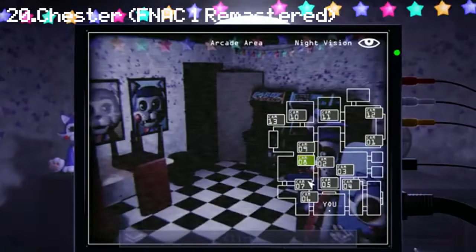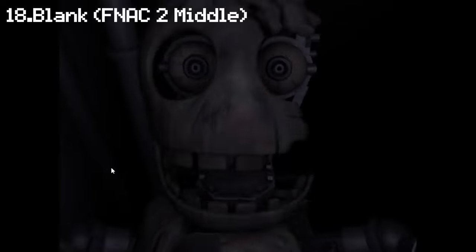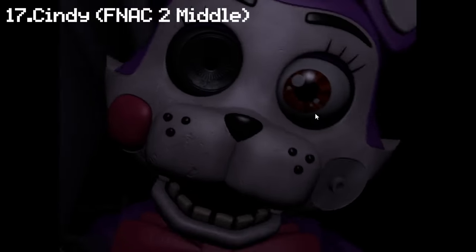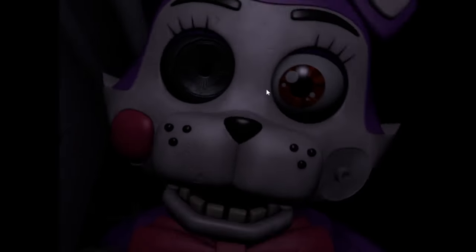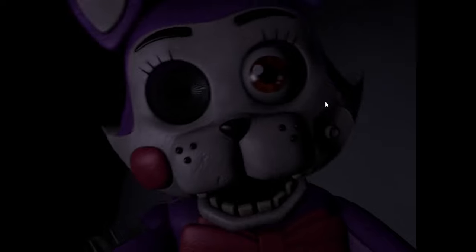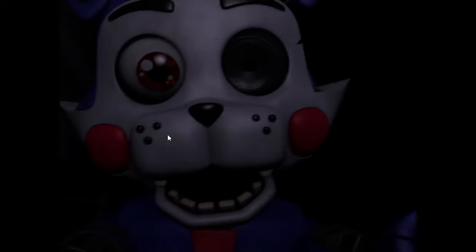Number 20: Chester from Candy's 1 Remastered. While I still don't like Chester's design overall, they do a better job of making his personality shine here. I like how he comes out from the side of the screen, kind of like he's coming from behind you — it has its charm. Number 19: Blank from Candy's 2, Side Jumpscare — starting the Candy's 2 section with Blank attacking from the side. Blank just has the weakest design of the bunch. Number 18: Blank from Candy's 2, Middle Jumpscare — pretty much the same, but nicer in quality. Numbers 17-14 cover Cindy and Candy from Candy's 2 in their middle and side jump scare variations. Cindy is the next best designer of the crew, though the middle jumpscare isn't that good, while the side jumpscare is slightly better. Candy has a better design than Cindy, and similarly the side jumpscare edges out the middle one.